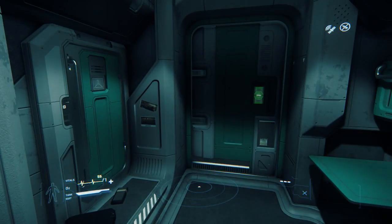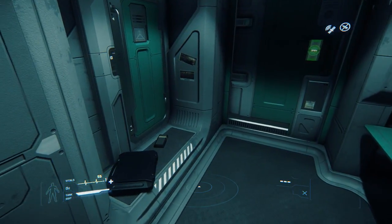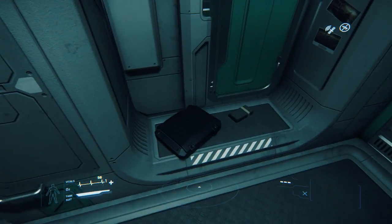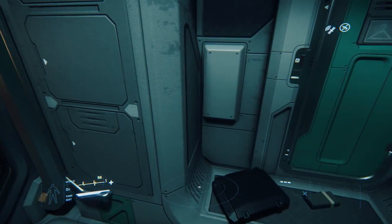Hey everybody, it's BC here and welcome to another episode of Star Citizen. I started this one a little early because I want to point something out — every time you start, these rooms are always different. There was one in here where there was an actual book open that you could read standing there, and a Tricorder.